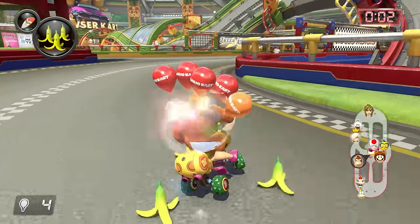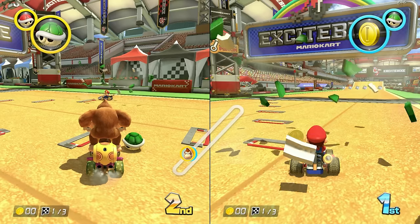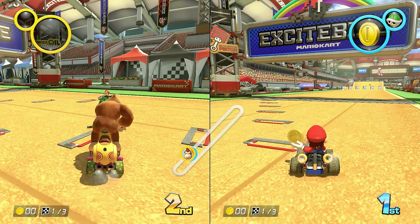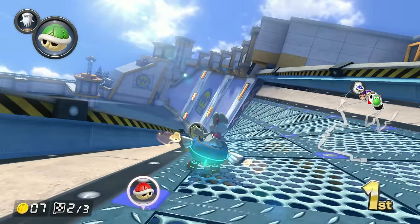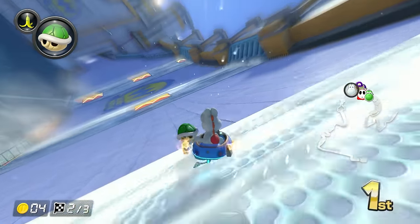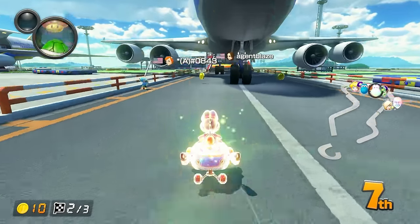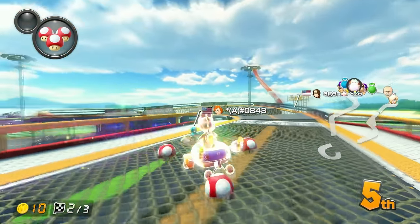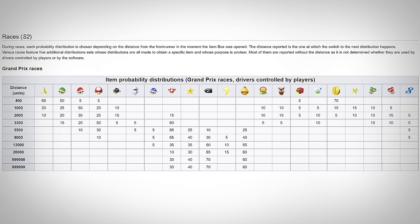Another item introduced was the Feather, although it's battle mode exclusive. One of the smaller changes is the duration of invincibility frames after a player gets hit, which was significantly increased in Deluxe. It's fairly common to avoid a hit simply because you're still in that invincibility phase — I can't tell you how many times I've avoided blue shell impacts because of this minor adjustment to the game.